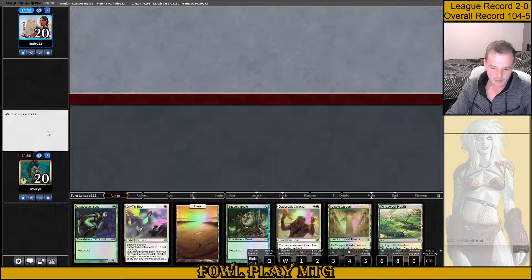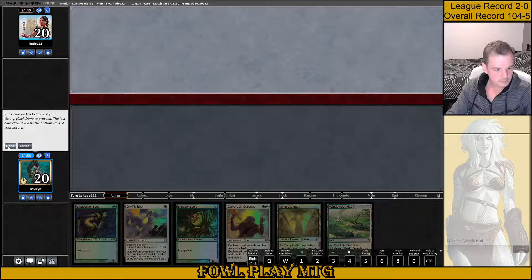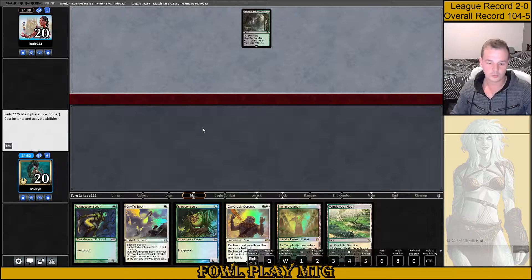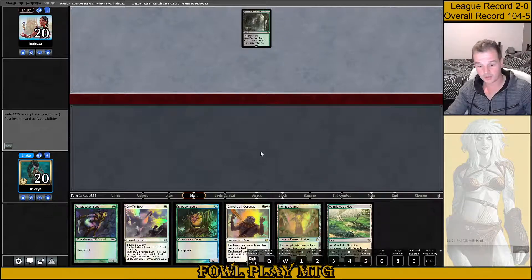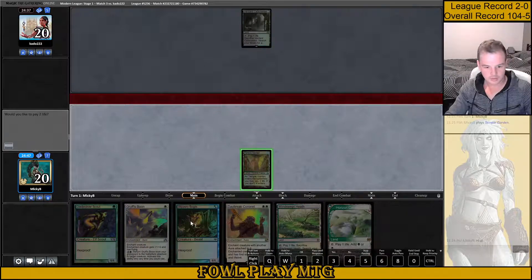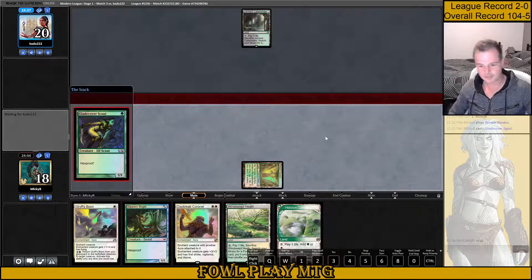This hand looks better. I'll bottom Plains and keep this, bottom Plains. Verdant Catacombs into nothing — happy with the nothing. So we'll play a Legcover Scout, pass the turn.